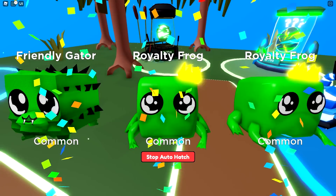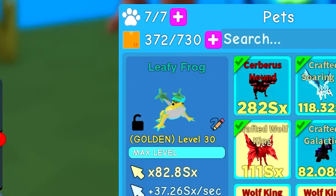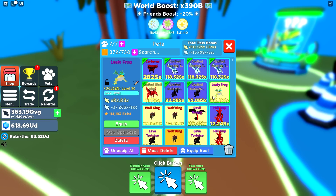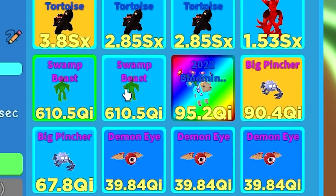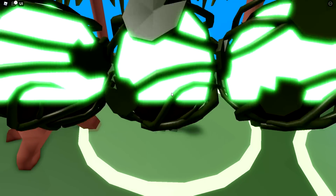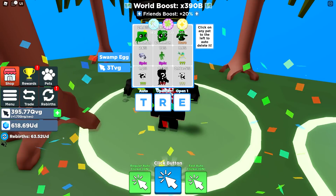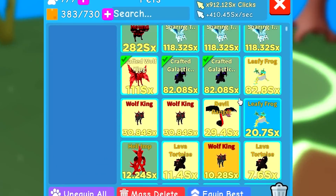We're not getting anything really cool. Let me see how strong these are. I hatched a few epics — the leafy frog I just hatched was 82 SX, which is actually pretty impressive. Swamp beast is okay. I think if we level these guys up and make them rainbow, they'd be pretty good. Let's hatch a few more.